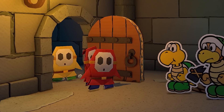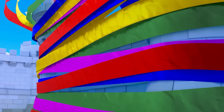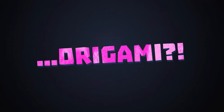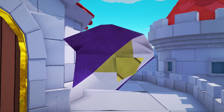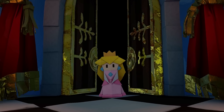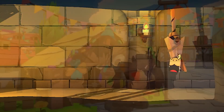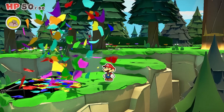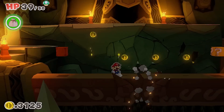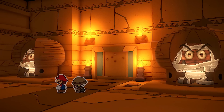Princess Peach's Castle has been seized by... Origami? The sudden appearance of King Oli, the Origami King, has thrown the world into disarray. And so, in the paper-crafted universe of the Paper Mario series, a new quest to reclaim Peach's Castle begins.